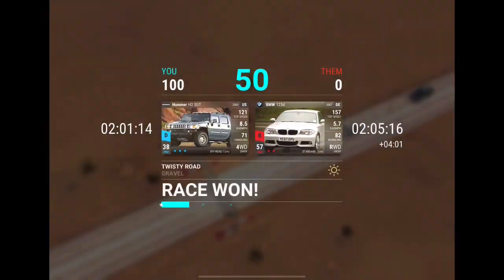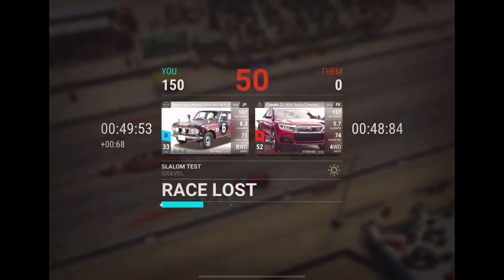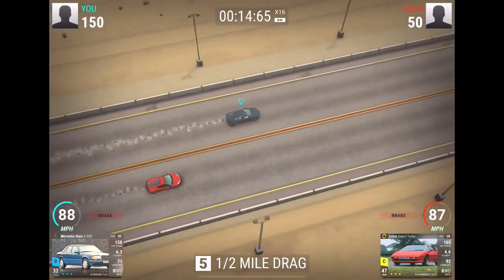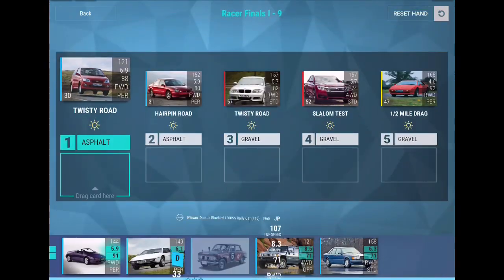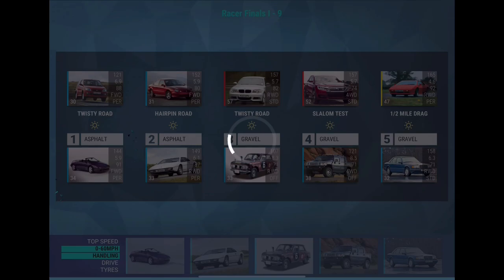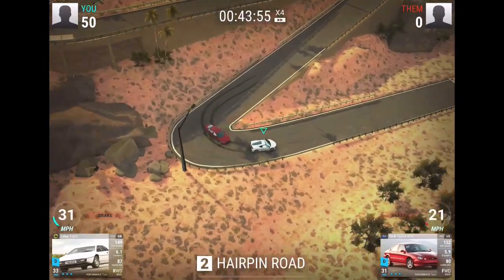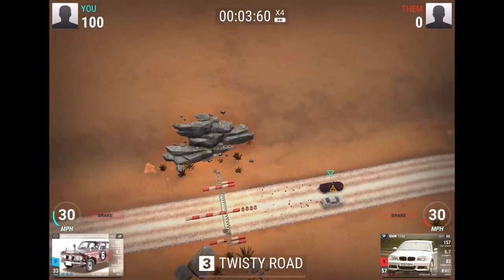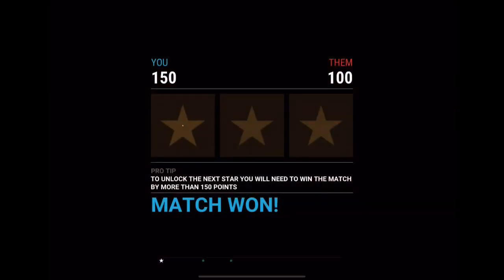Okay, we win the twisty road against the BMW. Our Mercedes does win — it beats the Lotus. So what I could do is flip-flop those. I didn't hear the cash but I've lost the race. Hopefully this will work, if not I might be stuck. Off-road tires just don't beat standard tires all of a sudden, and we lose to the DS as well.